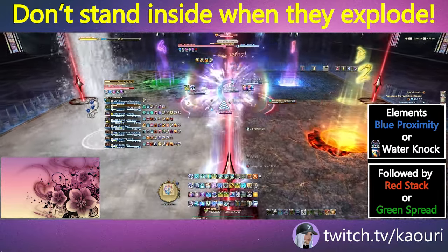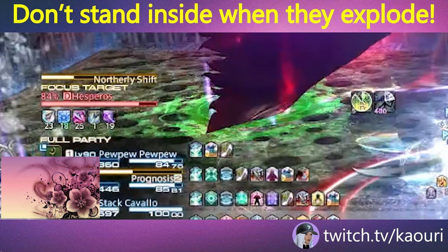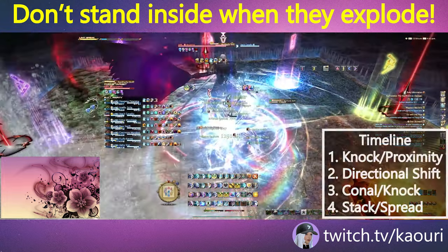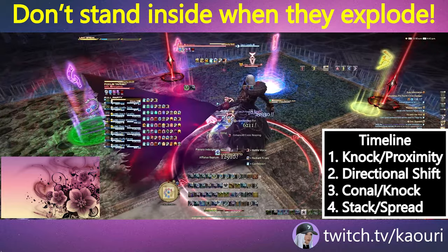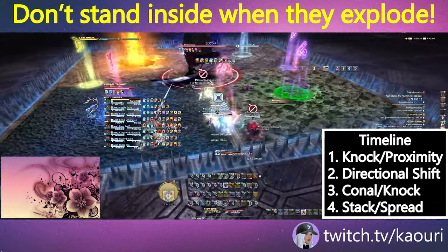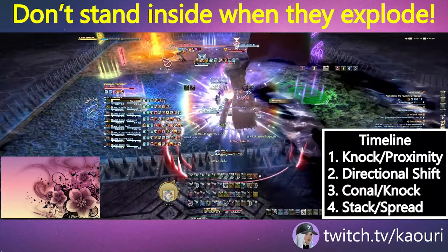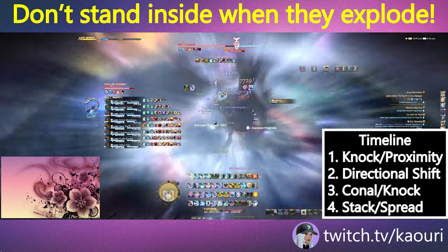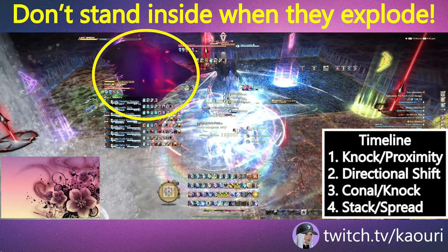After the first set of mechanics, Hesperus will return to the middle and cast a directional shift — north, south, east, or west — indicating the direction he will jump toward. This directional shift will happen between the two remaining elements. Hesperus will also have a follow-up mechanic from himself: either a conal AoE signified by his glowing sword, or a knockback signified by his glowing cape.